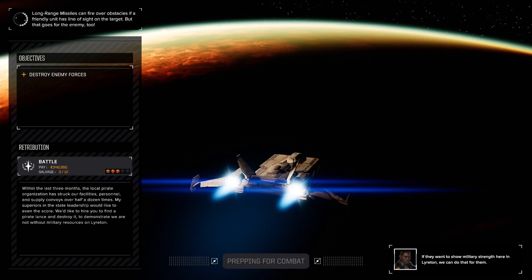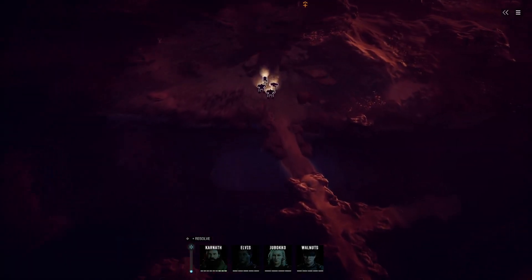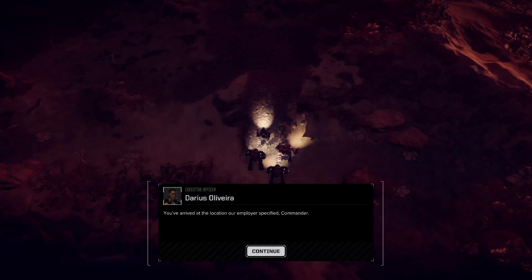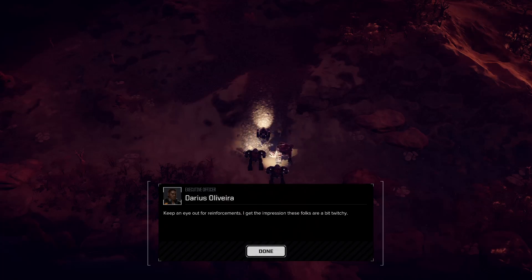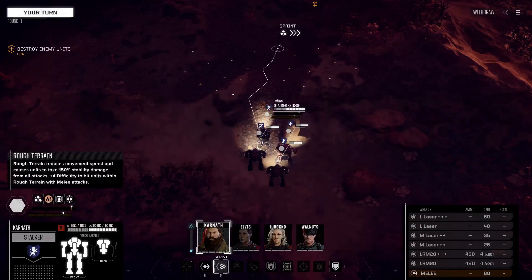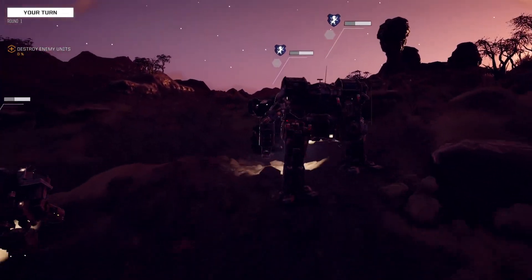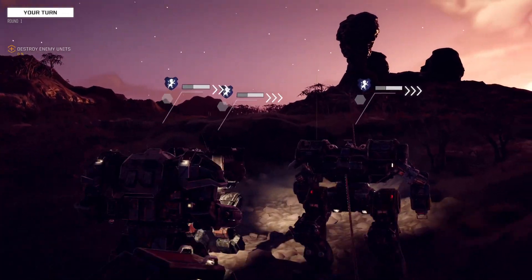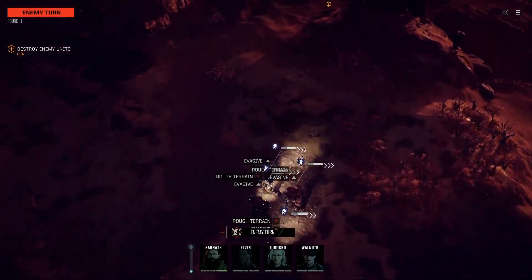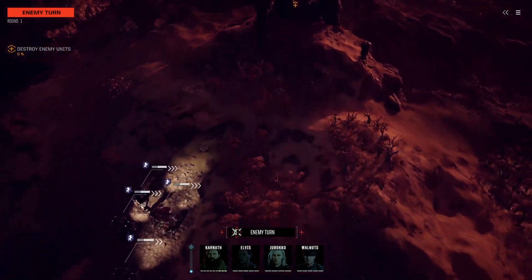Waiting for it to load in. Command interface initiated. You've arrived at the location — employ the specified commander. Move forward, acquire the target. Keep an eye out for reinforcements; I get the impression these folks are a bit twitchy. I think I've done this mission before — this terrain looks very familiar. There's not much in the way of cover either.